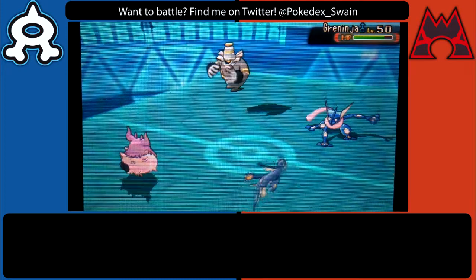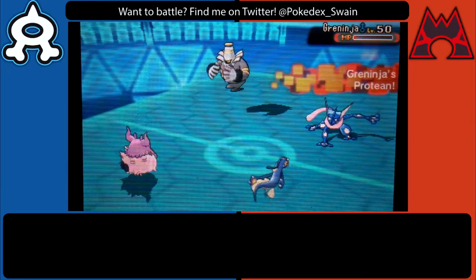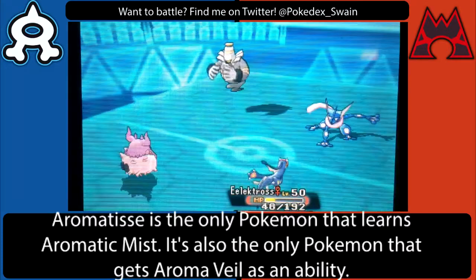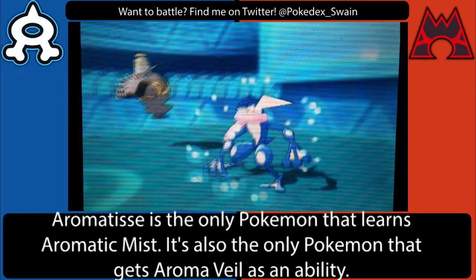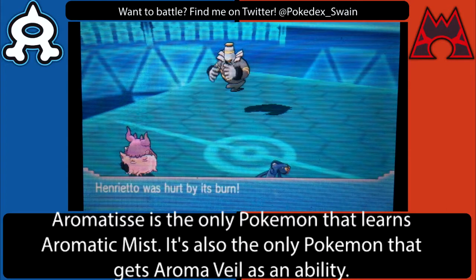Since trick room is up I know I'm going to be faster, so I'm definitely going to use Heal Pulse on my Electros, which is Assault Vested — that's the only reason it's taking those hits from Greninja so well. Even though I don't knock out Greninja with Thunderbolt, which likely means it's a little bit bulky, I am able to live that turn.